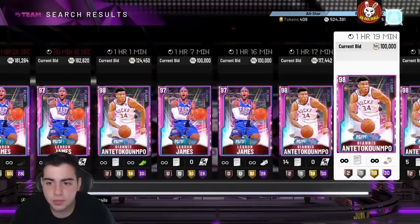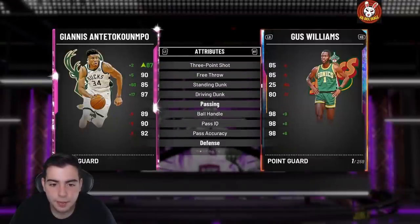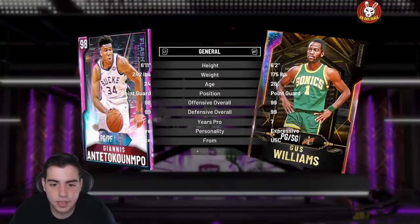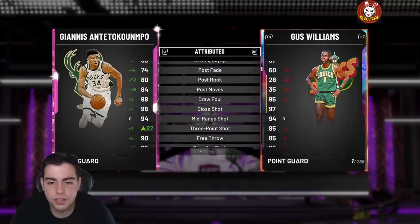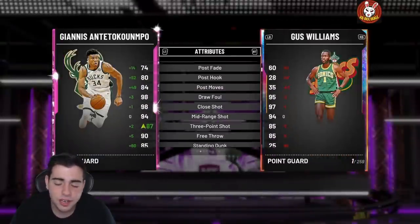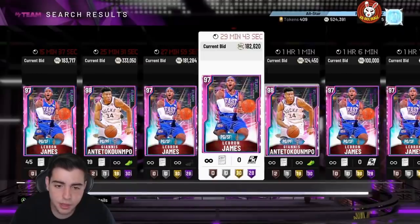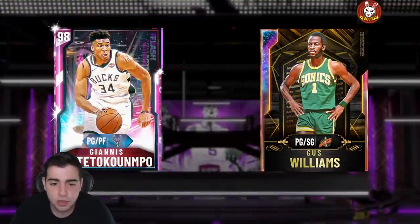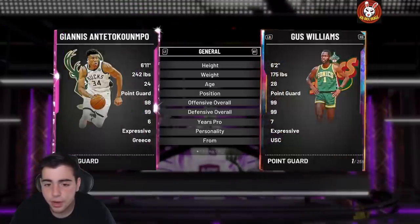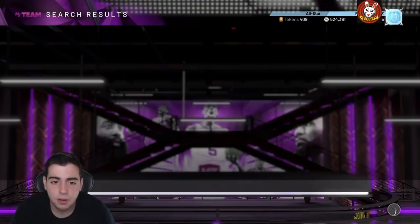Giannis is the best point guard in the game — he's unguardable, he'll dunk on anybody, he'll shoot over everybody. He's a god. If you have him, I would say go ahead and sell him while you can because sooner or later they're gonna drop super packs with him in it. When you see super packs with Giannis in it, this card is going to drop a ton. Then they'll drop the Opal. So once you see any flash pack or super pack with him on the cover, something's going down. I wanted the Opal myself so hopefully we see a price drop.